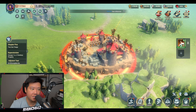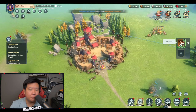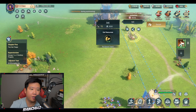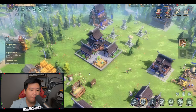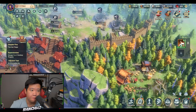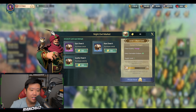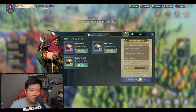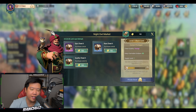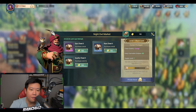After finishing a resource point a supply wagon appears. If you don't escort it, other players can steal it and gain Night Owl coins. The Night Owl Market is where you spend those coins. There's also a scripture system where you can increase the level of your Night Owl, earning Black Card points.